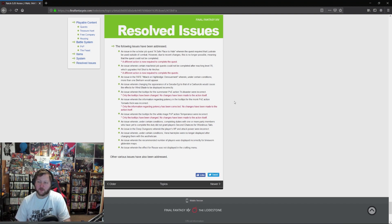Tooltip fixes for Summoner's Tri-Disaster, Monk's Tornado Kick, and White Mage's Temperance PvP action — only tooltips changed, no action changes. An issue where completing duties with party members who hadn't done the duty didn't grant a second chance for Winter's Tales has been fixed. Oh — my Winter's Tales expired today and I forgot to turn them in! I had two lines left. Maybe I can still get it in.